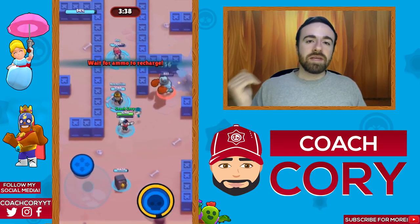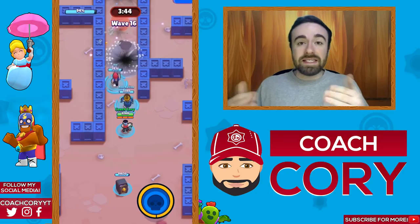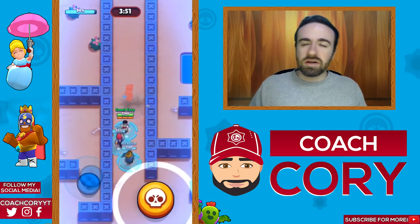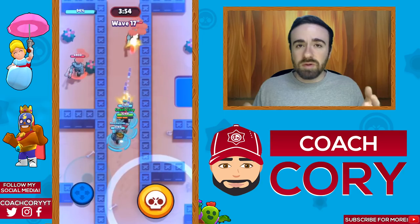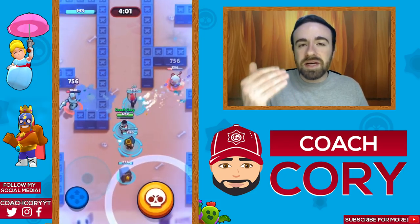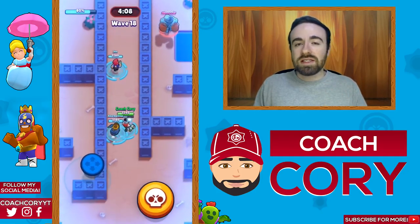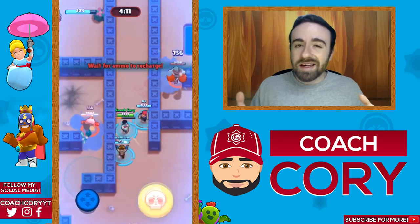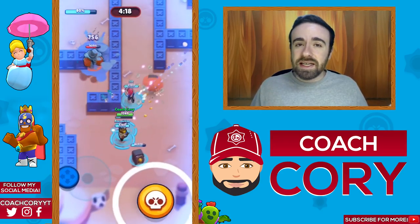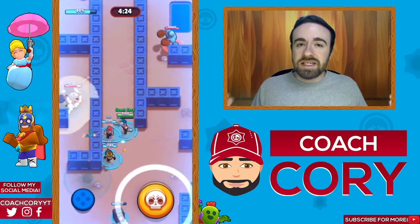Try to disrupt the boss's attacks with the Dynamike super. Get him to engage his main rocket attack and then step around a corner so he's stuck there. On this map it's really hard to kite the boss in a circle like on other maps. You have to let him start attacking and then dodge his rockets — they always have a set pattern, so if you get hit once, dodge and return to the same area and you won't be hit again. Just try to help each other out and get value supers.